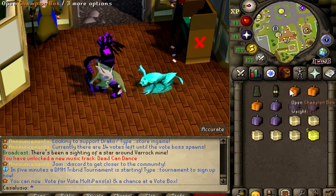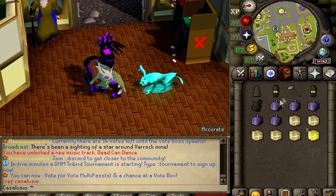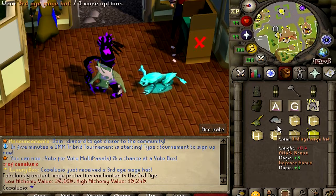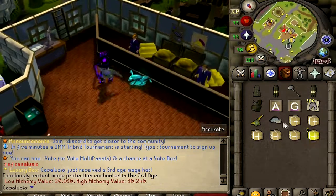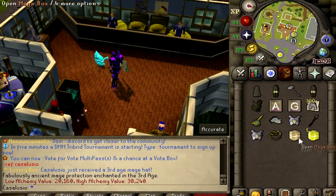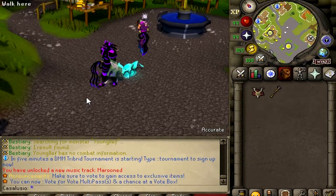Let's start opening 5 champion boxes. These are the items - very nice. By the way, you get one champion box for free by typing ::ref CasaLucio. Let's open these luxury boxes - Arim set, Guthans, 300 tuna sharks. Now let's open these 5 mega boxes - they're 50 dollars each, by the way. First one: Armadyl chestplate. Abyssal tentacle. And the last one: Barrows gloves. Five vote boxes - cash drops and 5 voting points. Grand Exchange is fully working on here.